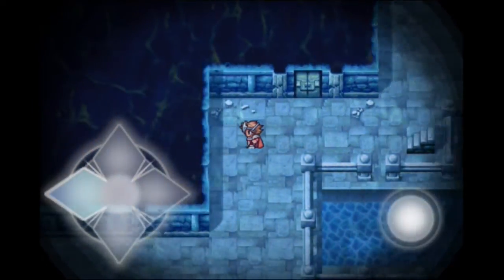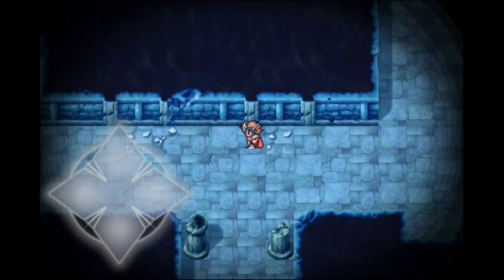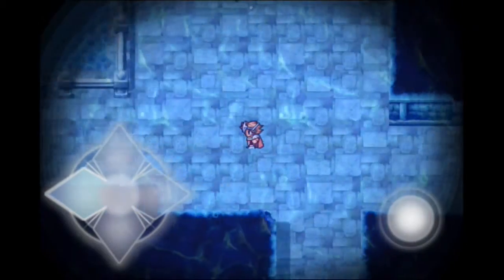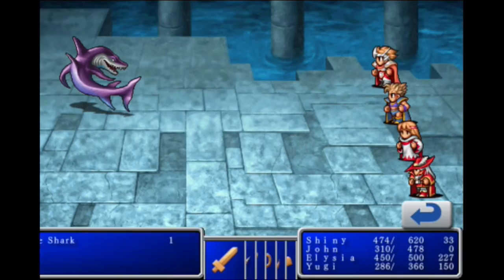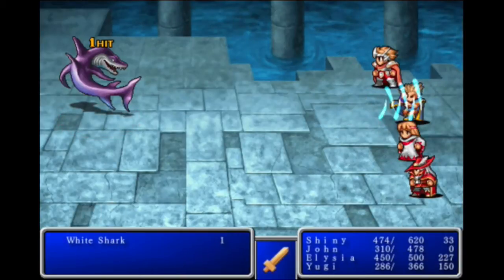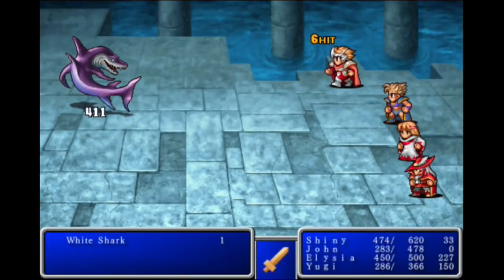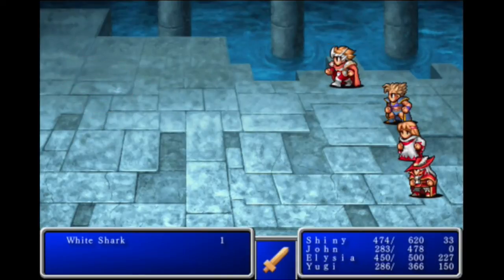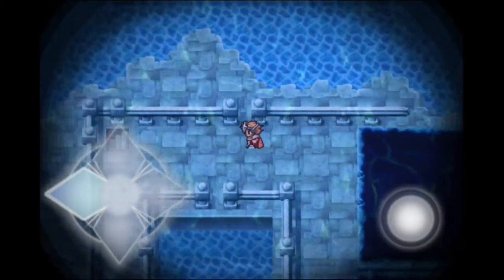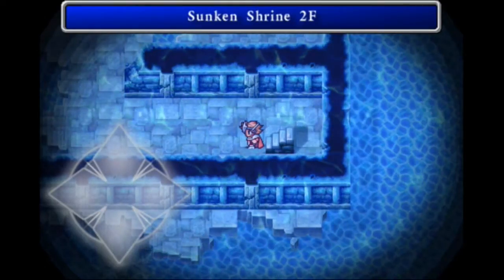So back here we are in the top right corner. This is the place where we first entered the Sunken Shrine. But what you want to do is actually go to the other side, go up here, go to the top left corner, and then you'll find the staircases that take you down. Random white shark by itself — just go ahead and one-shot it. The staircase is right up top, top left.